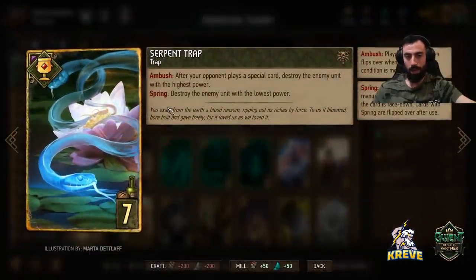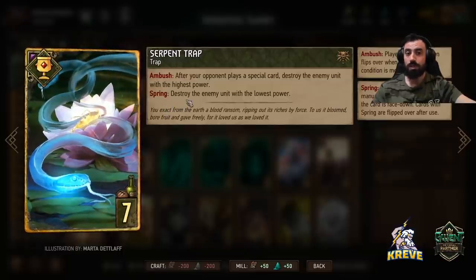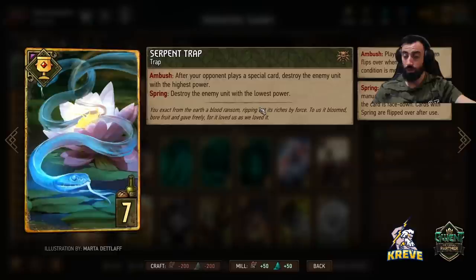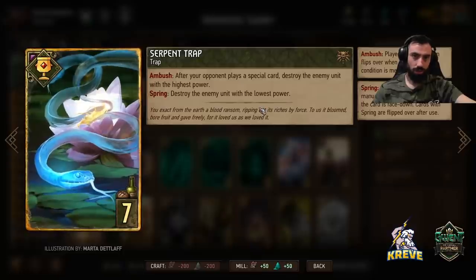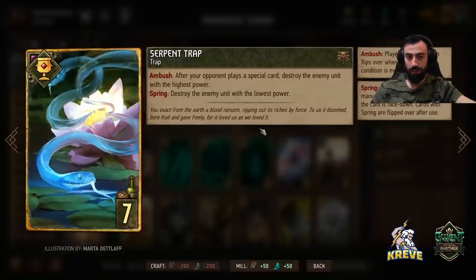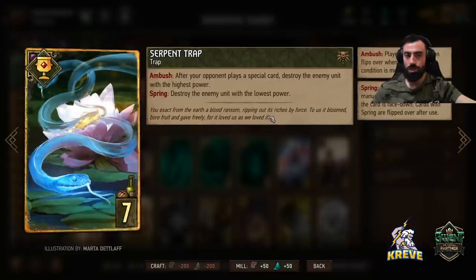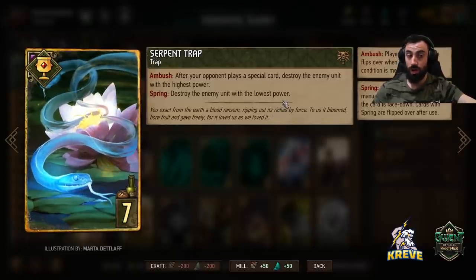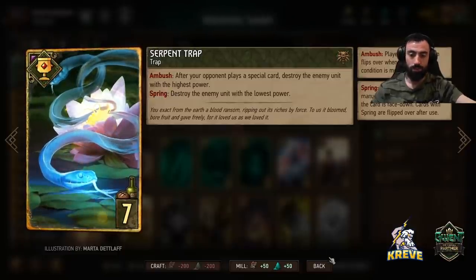Then we have Serpent Trap — usually you find a lot of good value playing Serpent Trap on the spring because it destroys the enemy unit with the lowest power. If your opponent plays a really good unit as the only unit on the board — like a defender or a unit with a strong order ability — play it with spring and completely eliminate it. Or if your opponent has a very tall unit or engine that's climbed high and you anticipate they're going to play a special card soon after, leave it on ambush and it will flip over and destroy the highest powered unit on their side of the board.